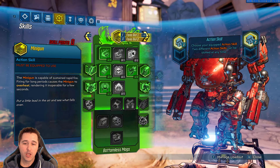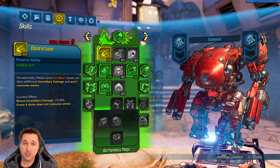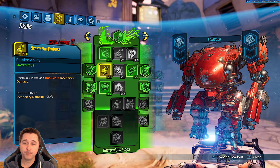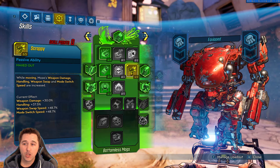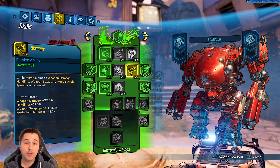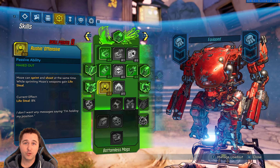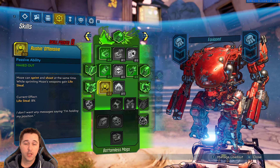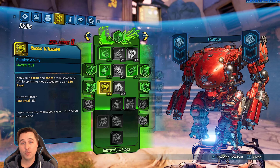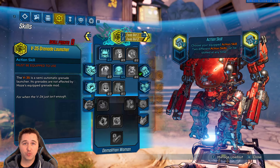That's the Shield of Retribution tree. Now on the Bottomless Mags tree we went with the basics. We went with Cloud of Lead because we're shooting rocket launchers — more incendiary damage and a chance to not consume ammo. We took Stoke the Embers to increase incendiary damage. We took Scrappy because it recently got some love — it's adding weapon damage for us. They also gave some love to Rushing Offensive, so when I'm using a Plague Bearer and sprinting, that damage coming back as heals goes into our shields via the Bloodletter.